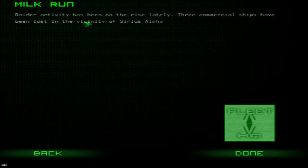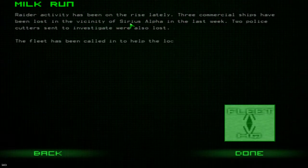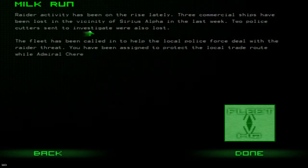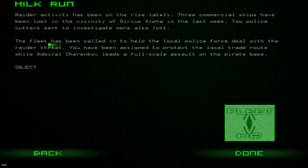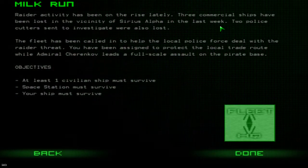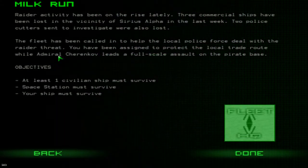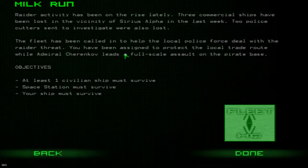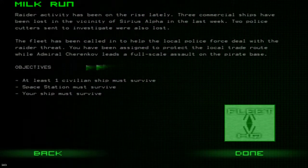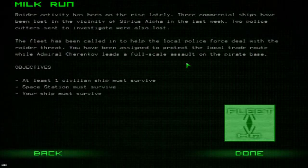Raider activity has been on the rise lately. Three commercial ships have been lost in the vicinity of Sirius Alpha, and in the last week two police cutters sent to investigate were almost lost. The fleet has been called in to help the local police force deal with the Raider threat. You've been assigned to protect the local trade route. Objectives: at least one civilian ship must survive, the space station must survive, and your ship must survive.